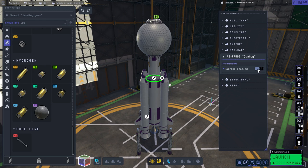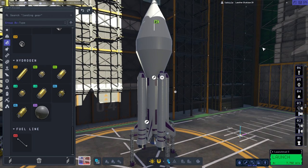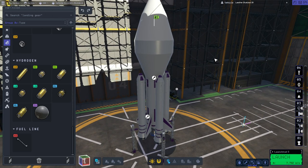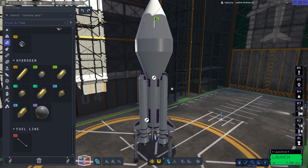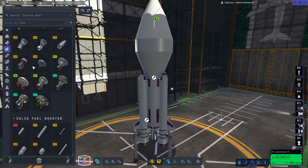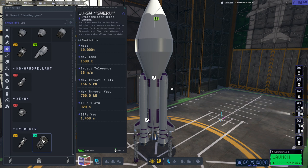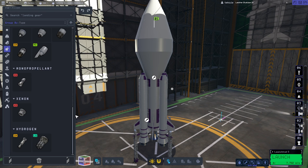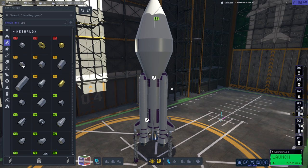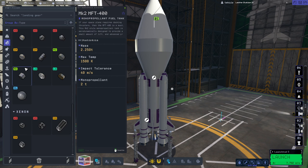We will bring back the ones currently attached to the station — I think there's two — but I'm doing this first and then we'll bring those back. We're going to dock this to the station and see if that works out for us. Hopefully that means we'll have some hydrogen there so we can refuel things like the tugs. Or maybe a lander for Lathe. We probably should have a lander for Lathe as well. This will give us some fuel supplies there.